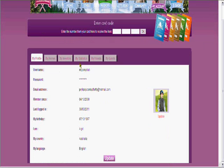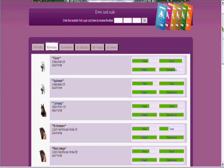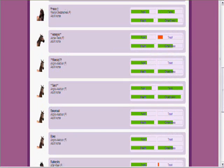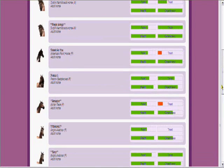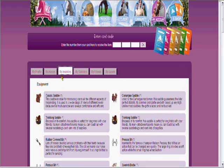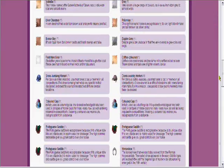This is your account — they can access everything about you, including your date of birth and all your personal details. These are all your horses, so you can check on how they're going. I haven't been riding them too often so some of them don't have quite good trust. The more you ride your horse, the better trust it has.